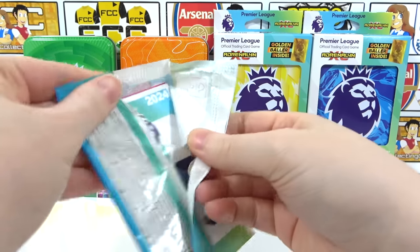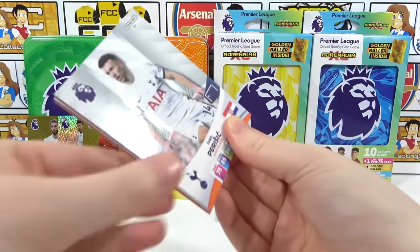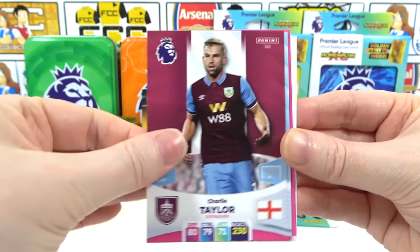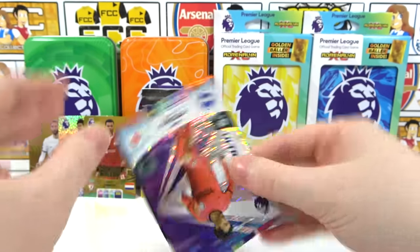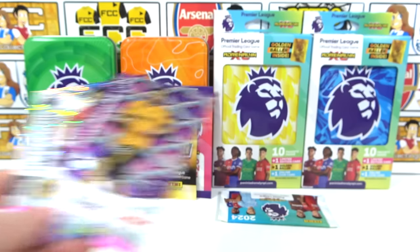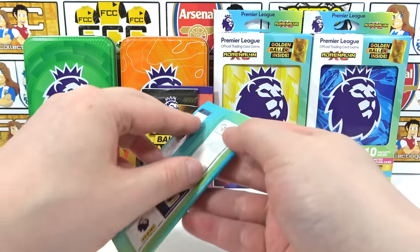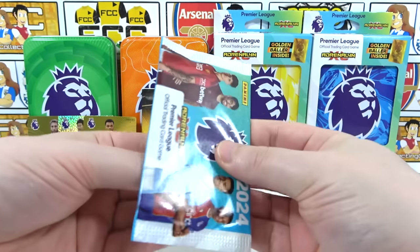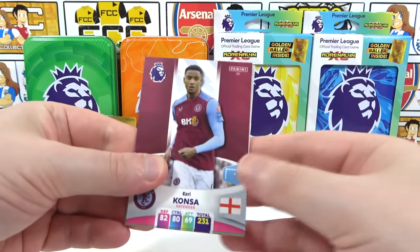We've had two golden ballers in this video so far. Ninth pack: Perisic, Viera, Taylor, Diaz — inserts include an Ultrasonic Matoma and a Powerhouse Kilman. Feels middle. Final regular pack of the orange tin — it's been a good tin, we found a wild Gorginho golden baller. What's going to be in this last regular pack?